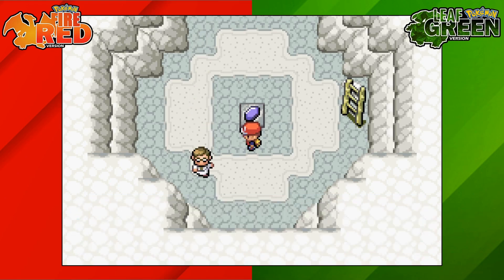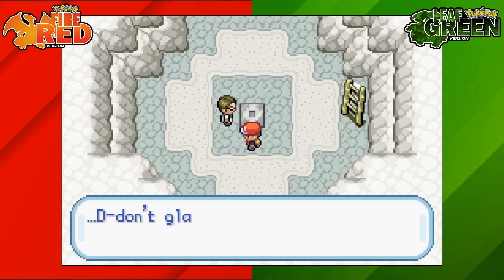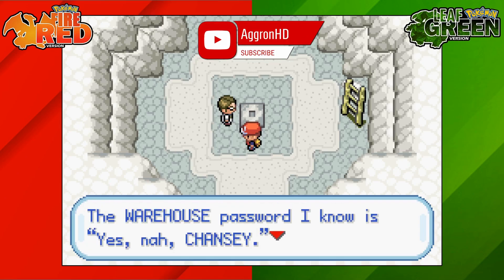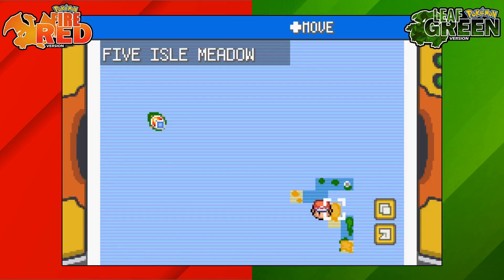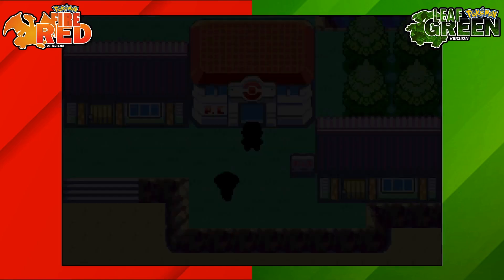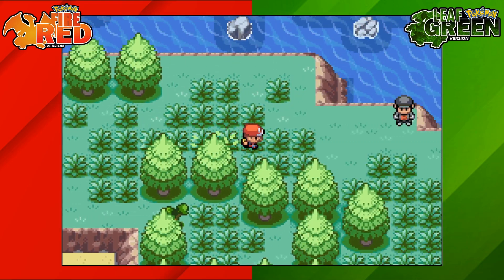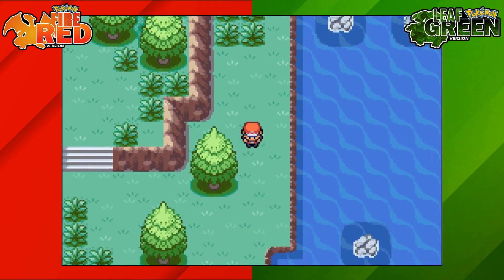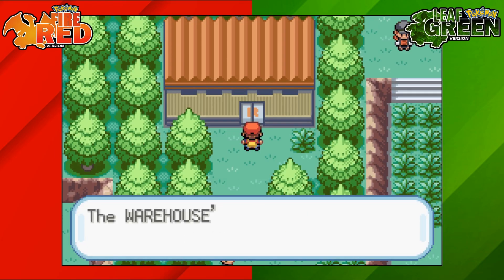Now you're in a room with the Sapphire — press A on it to acquire it. However, a Team Rocket scientist has been following you and will take the Sapphire from you. He then goes back to the Team Rocket Warehouse on Five Island. This also means if the Team Rocket hideout on Five Island was locked before, it's now open. Head to Five Island, then go to Five Isle Meadow, over towards the right-hand side into the tall grass, and head south past the Team Rocket trainers. You'll see the Team Rocket Warehouse — press A on the door and enter the two passwords.